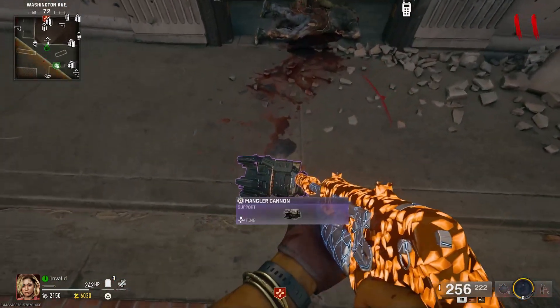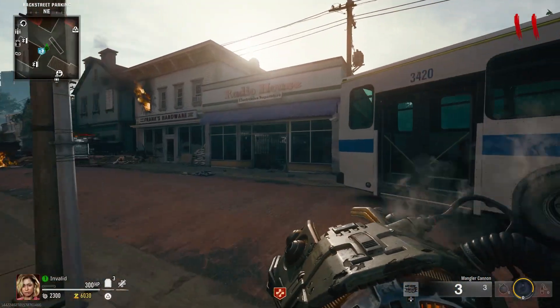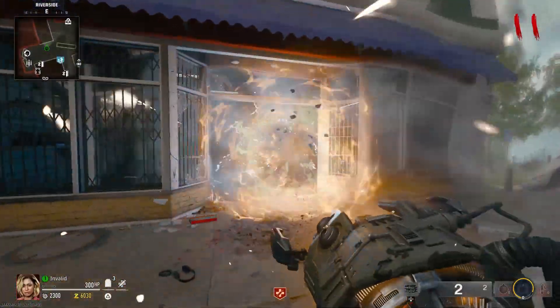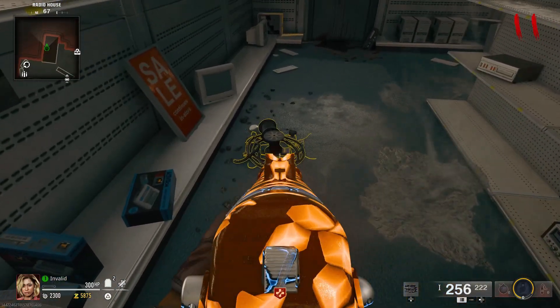you'll need a mangler cannon from either a mangler drop or the crafting table. Go to the radio house building located near the comic store and shoot the front gate with the mangler cannon. Once open, go inside and interact with these dig sites until you get some electrical wires.